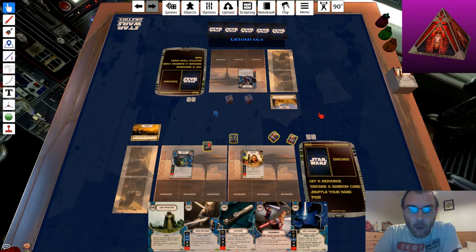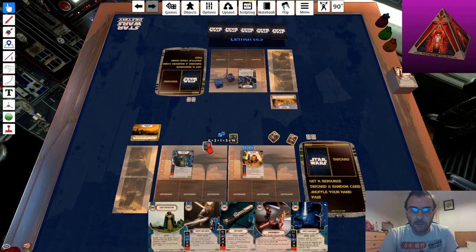I get 4 against his 5, so he's going to pick his, which is excellent, which means I'll take 2 shields on the Qui-Gon. That's a good start. Can't really complain about that.